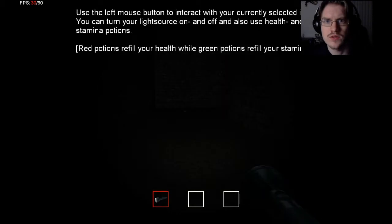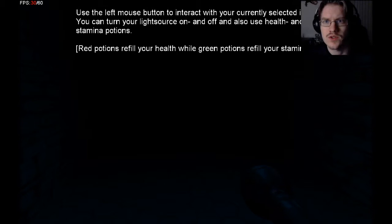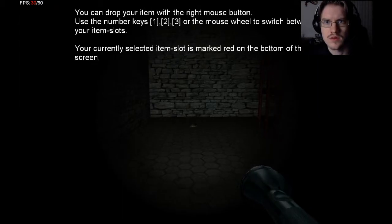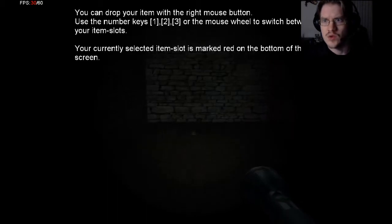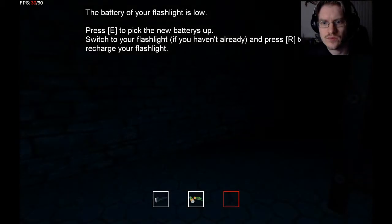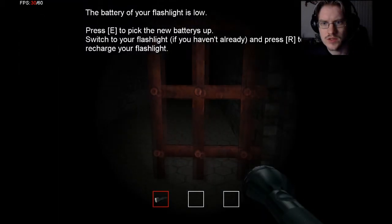Use the left mouse button to interact with the current selected items. You can turn the flashlight — your light source — on and off, but also use health and stamina potions. My potions... Okay. You can drop your items by the right mouse button, use the number keys. We're ready. Battery. Switch your flashlight, press R to recharge. There we go.